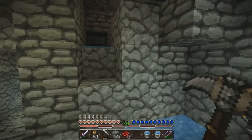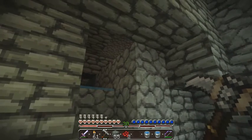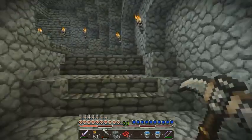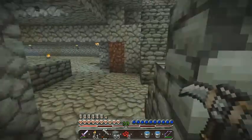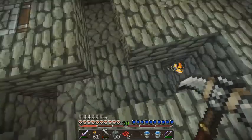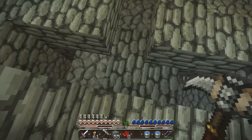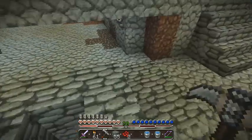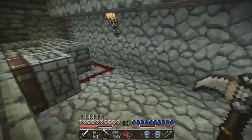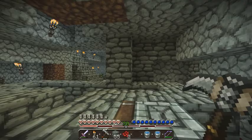I'm not entirely sure how I want to address how dark it is right here - I might just need to put a block here and break it out when I'm ready to harvest. As far as the machine goes, for my water channels I dug down here and developed this little water splitter so the water will come out, go down these channels, and wash the mushrooms off into the collection area. I put a sticky piston here and wired it with redstone to a lever - I was so proud of myself.